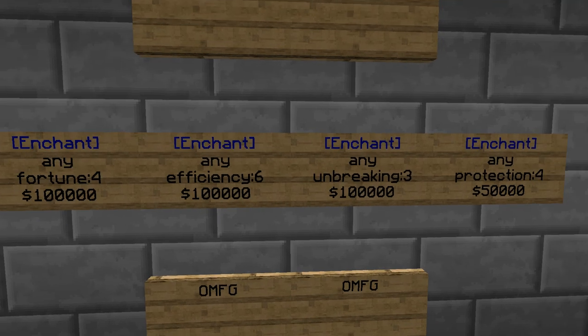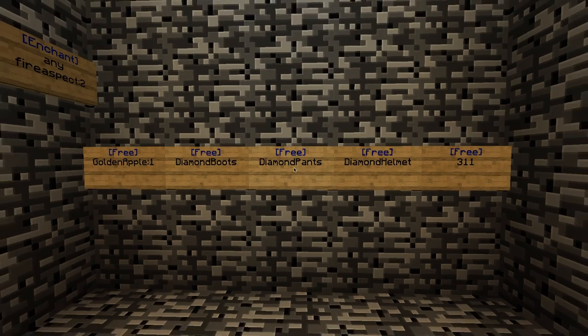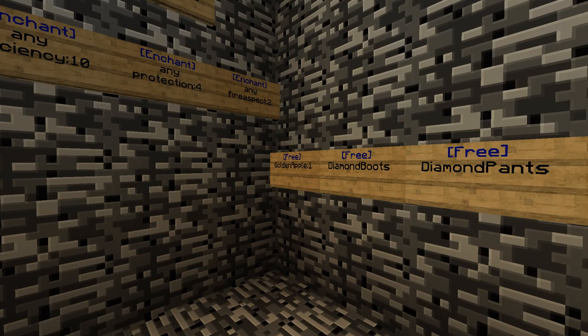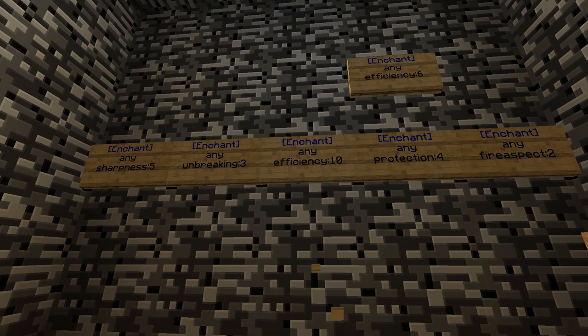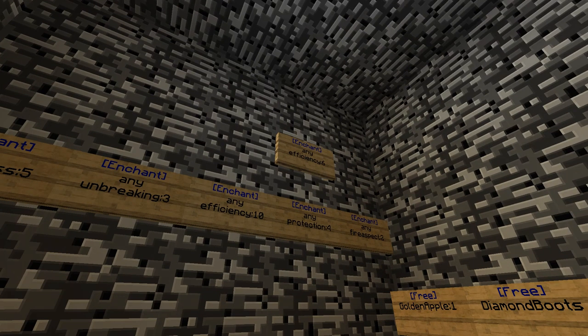You can chant through these. Wood, hero plus. Three diamond armor. Vehicle, butter, apple. You can find aspect two, protection of water, efficiency 10, making three sharpeners — sharpness 5, efficiency 6.